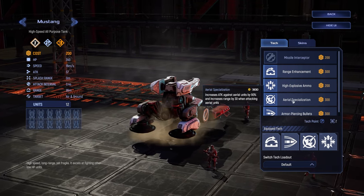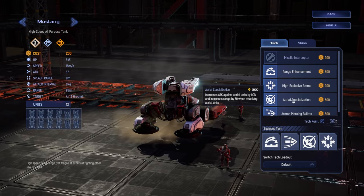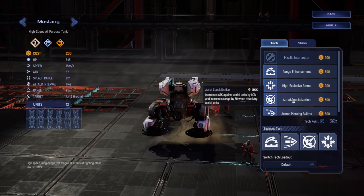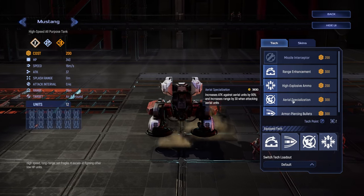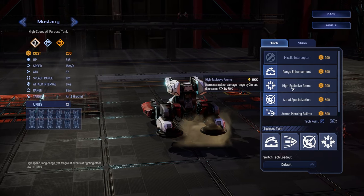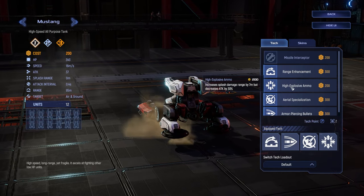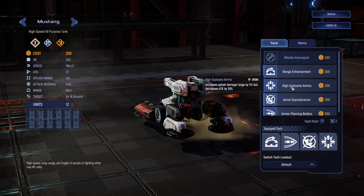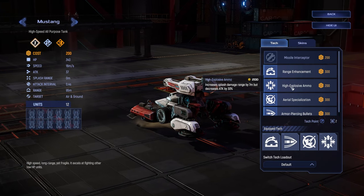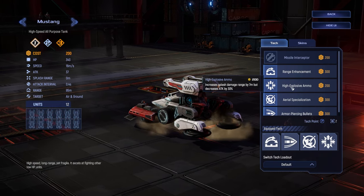Air Specialization is situationally useful if your opponent is defending with Overlords or Wraiths, but not mandatory and is easily solved via other unit drops instead, such as Marksmen or Phoenixes. High Explosive Ammo is a strong anti-chaff specialization tech that can sometimes be an option when Mustang single target is not relevant. Do note that as of the latest patch, this tech is a net neutral versus Loose Formation Crawler due to the 7m Splash Radius.